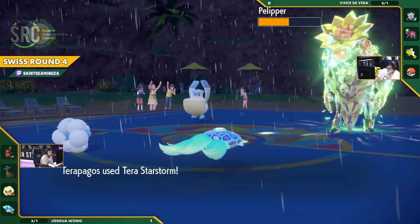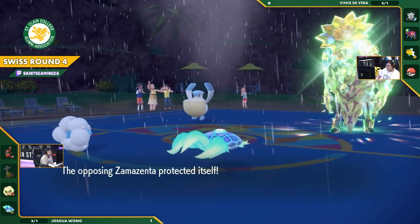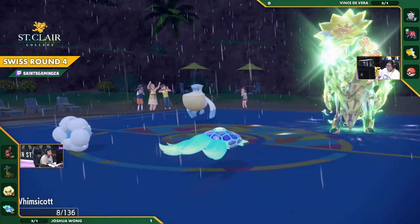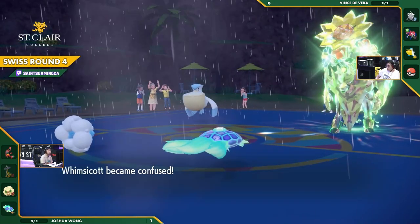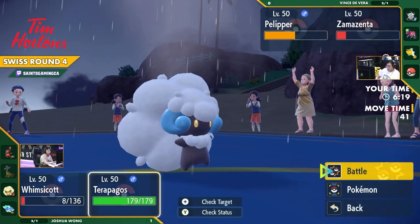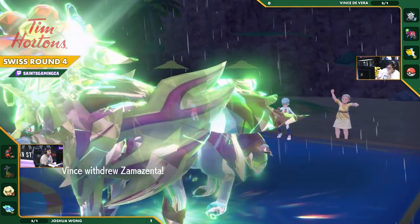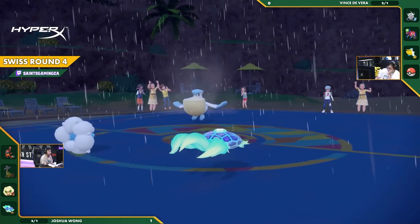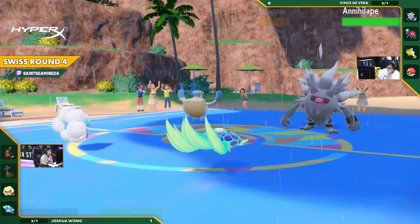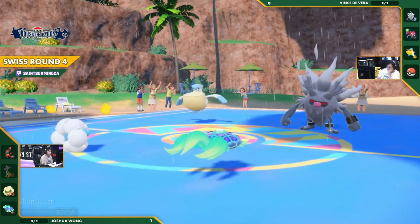A lot of options on Joshua's side — brilliant play. It gets protected out. There's still so much pressure coming out, with Zamazenta in a really tough position. The Hurricane comes out — that's going to be a good clean hit in the rain, but does not KO. But gets the confusion! The confusion is potentially very big here. Now the Whimsicott can't just click Moonblast and have the Terrapagos attack into the Pelipper for the double KO anymore — forced to hit into that Zamazenta. And a very clever switch from Vince going into a Ghost type.